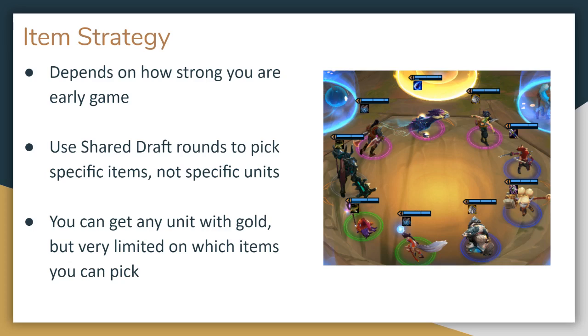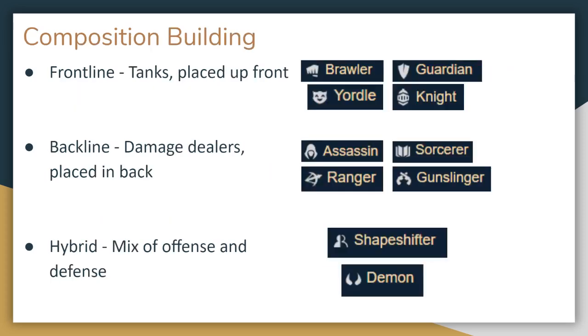But how do you know which items to look for and combine? Well, that will depend on your composition. Your composition is the group of units that you use, along with the synergies that you can activate to improve them. Since synergies are activated by reaching certain thresholds of similar units, your composition by the late game will tend to focus on just a couple of major synergies while ignoring other options.